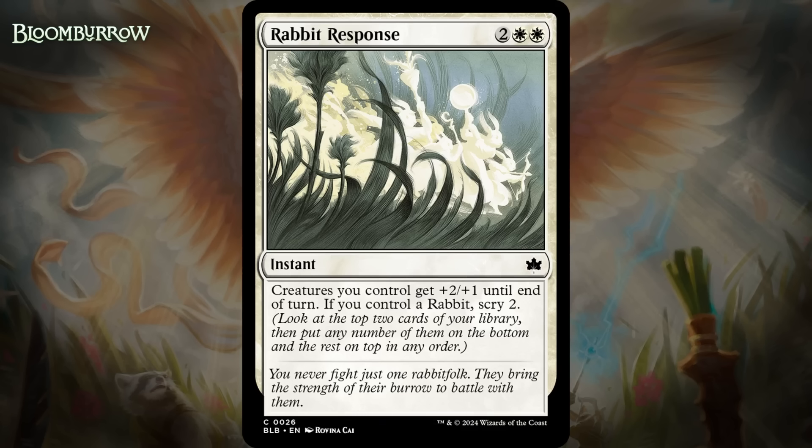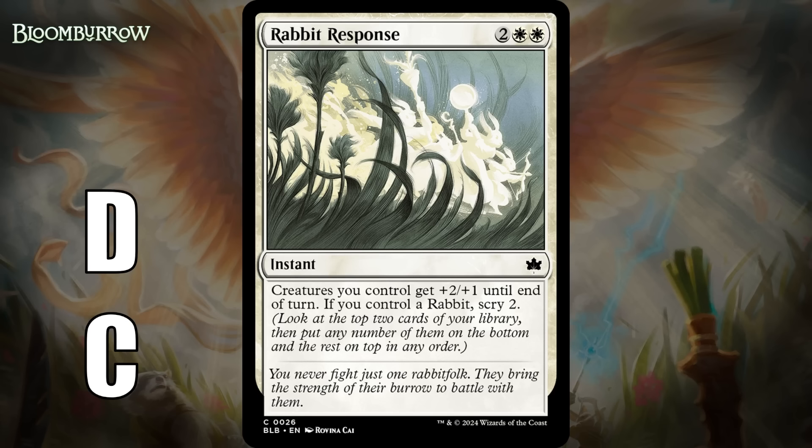Next, it's Rabbit Response, which for two generic and two white is a common instant. Creatures you control get +2/+1 until end of turn. If you control a rabbit, scry 2. +2/+1 to your whole board for four mana tends to play okay in the right deck, and it certainly looks like the green-white deck can make use of this. One sort of awkward thing is that it is usually only worth using one of these when you win the game or get close to it, so the scry 2 upside is likely to be minimal, though it does mean in a pinch you can use it as a bad combat trick and the scry helps improve your next couple of turns. I do think this needs a build-around grade — it's like a D in a lot of white decks, and a C if your deck is good at going wide.